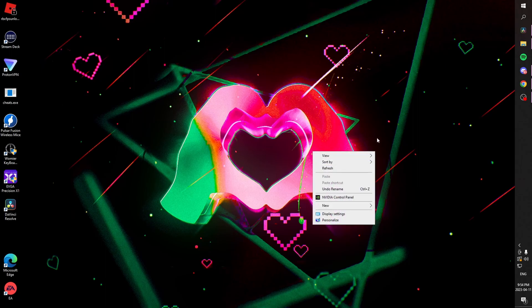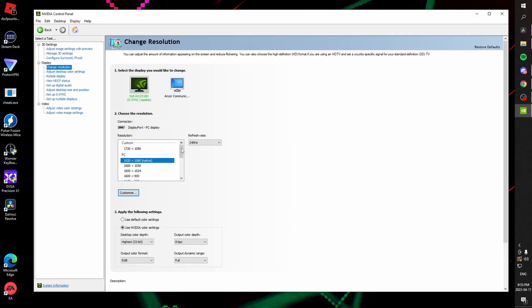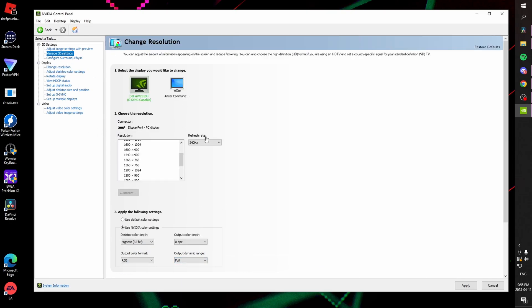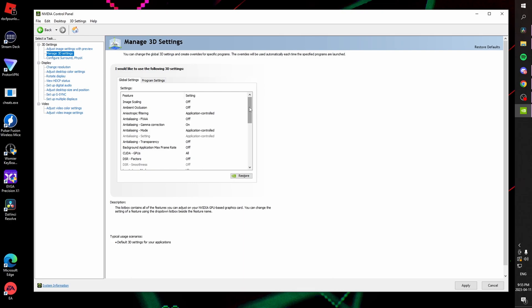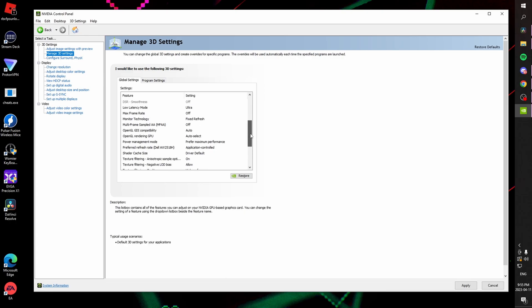Moving on to tweaks that we can do outside of the game. We're going to navigate to our desktop and go to the NVIDIA Control Panel. We're going to start in resolution — make sure that we're on our primary monitor and that we've selected the highest refresh rate. For me that's 240 Hz. We're also going to navigate down and make sure we've ticked 'Use NVIDIA color settings' and that we're on the highest color settings with full dynamic output range. Next, we're going to go to Manage 3D Settings. The important stuff is around here — we want to make sure that we have ultra-low latency mode on.